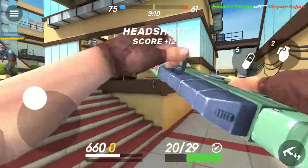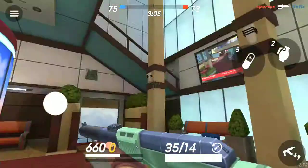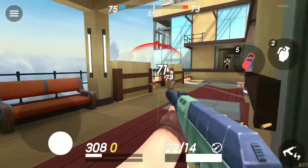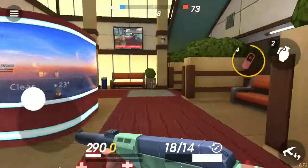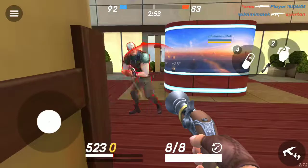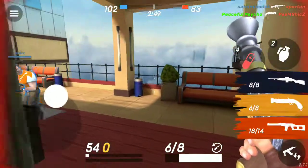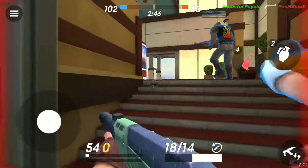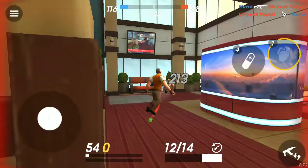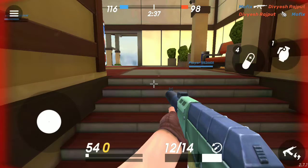But one feature on this gun makes it an absolute demon: this gun pushes the crosshairs upwards while you're firing. So you see that the crosshairs automatically go upwards when you shoot. That means if you keep pulling the screen downwards while you shoot, you're actually going to end up getting a lot of headshots — that's a big advantage when you're in the beginner stage.